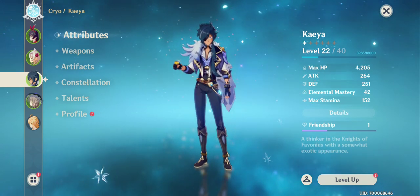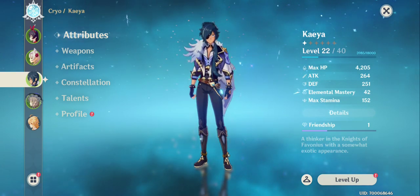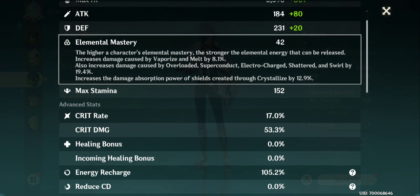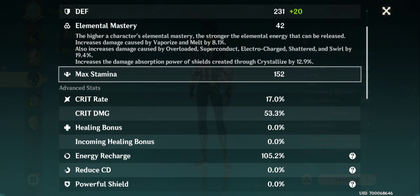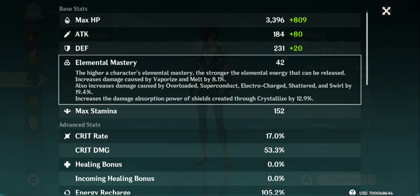Let's go to the details to see more advanced stats. Elemental Mastery — the higher a character's elemental mastery, the stronger the elemental energy released. It increases damage caused by vaporize, melt, overload, superconduct, and so on. It also increases the damage absorption power of shields created through crystallize.